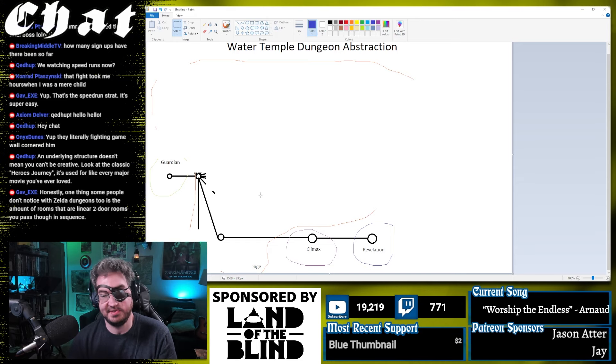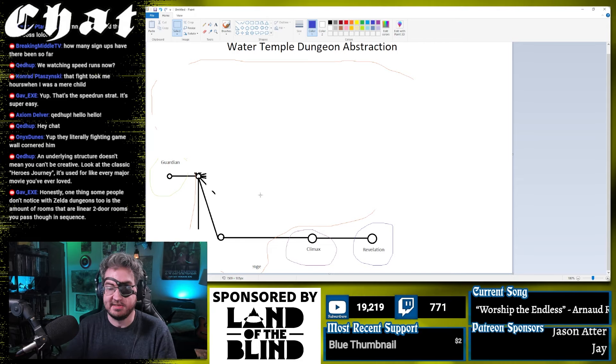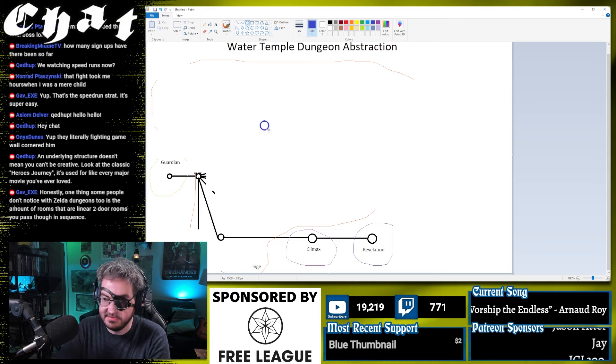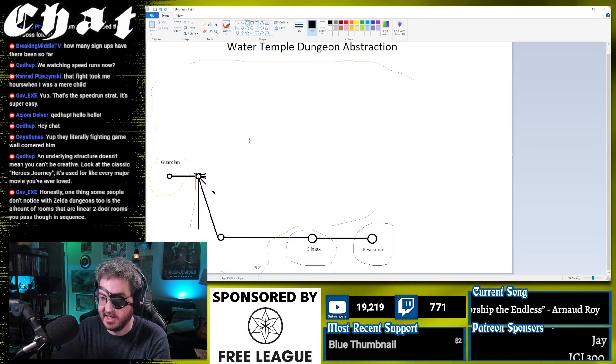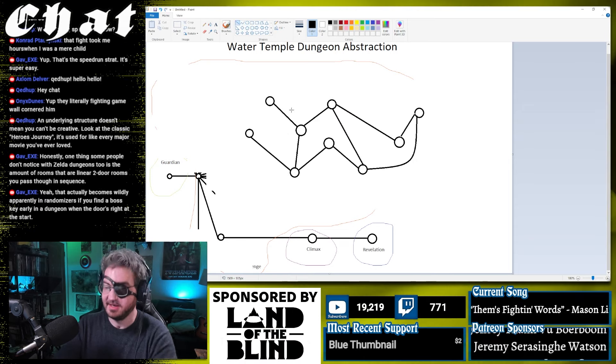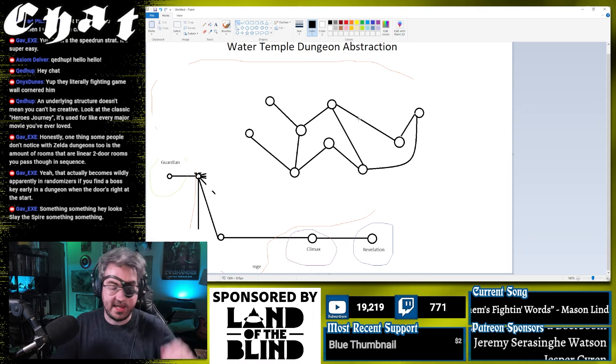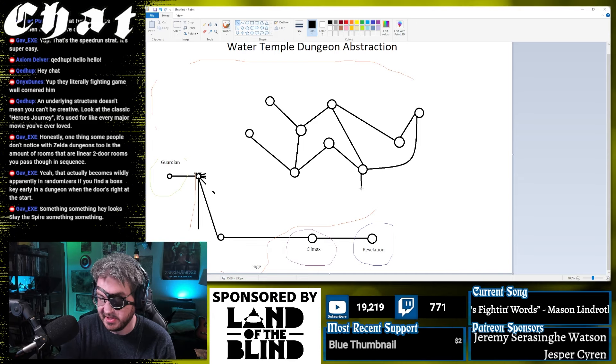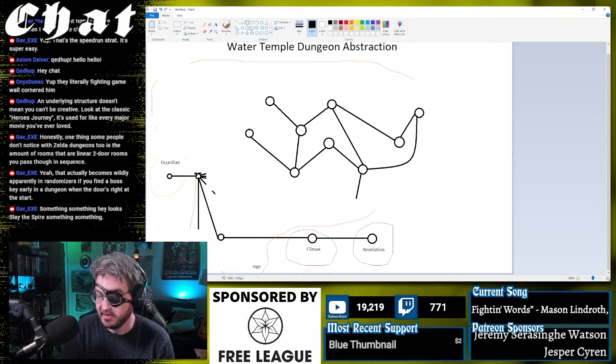So what we'd like to do is figure out how, instead of doing this, to make dungeons feel more like weird, non-linear structures. I like to try and think that maybe the players could get into an area from any point.